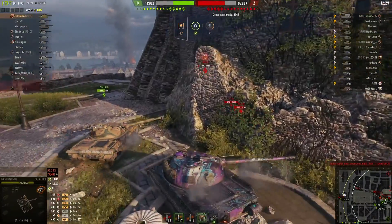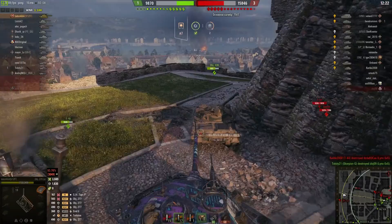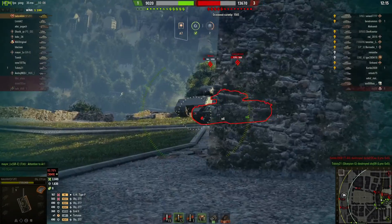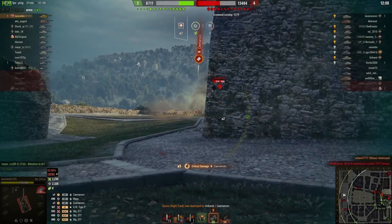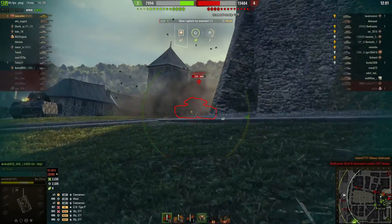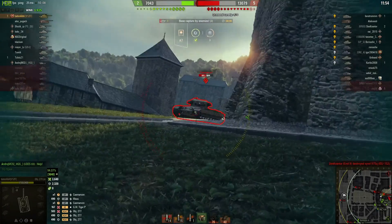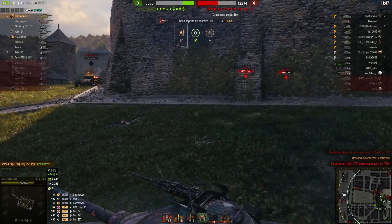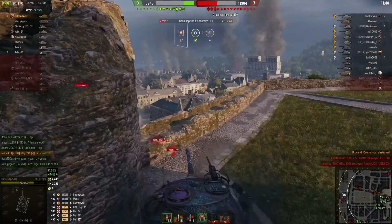He's keeping an eye on that 277 and going to push around the lower part of the castle, if he can avoid getting blocked by allies. He's got his eyes set on the Maus. He comes around the corner — nothing, doesn't need to sidescrape or anything, there's nothing they can do. He comes down to take the low ground so they can't get easy shots into his tank, puts one into the Caernarvon, has him tracked, and ammo racks him for 800 damage.